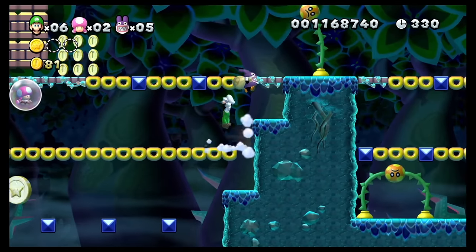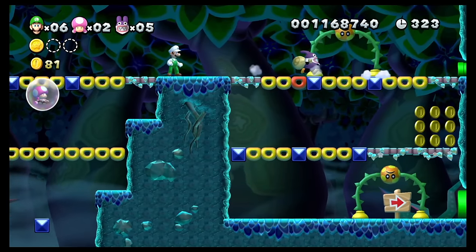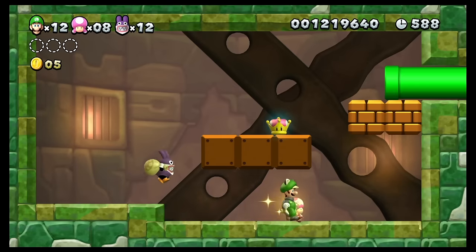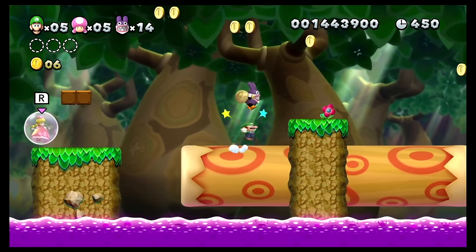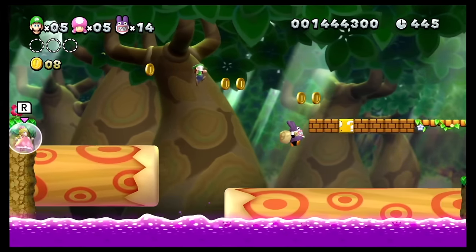New Super Mario Bros. U is another entry in that series. It originally came out on the Wii U with five-player co-op where one player could use the GamePad to create blocks, but that's not included in the Switch version — you're limited to four players. It does add the ability to play as Toadette, who powers up and turns into Peach, which is a nice addition.